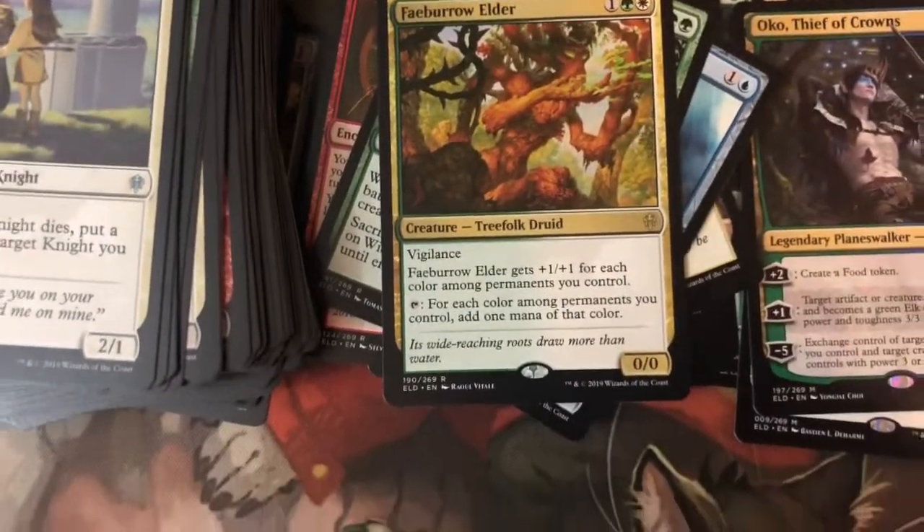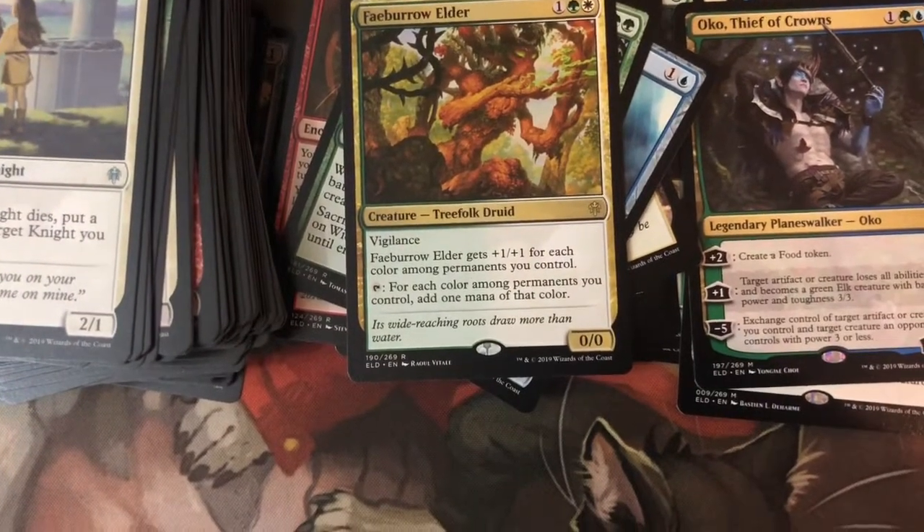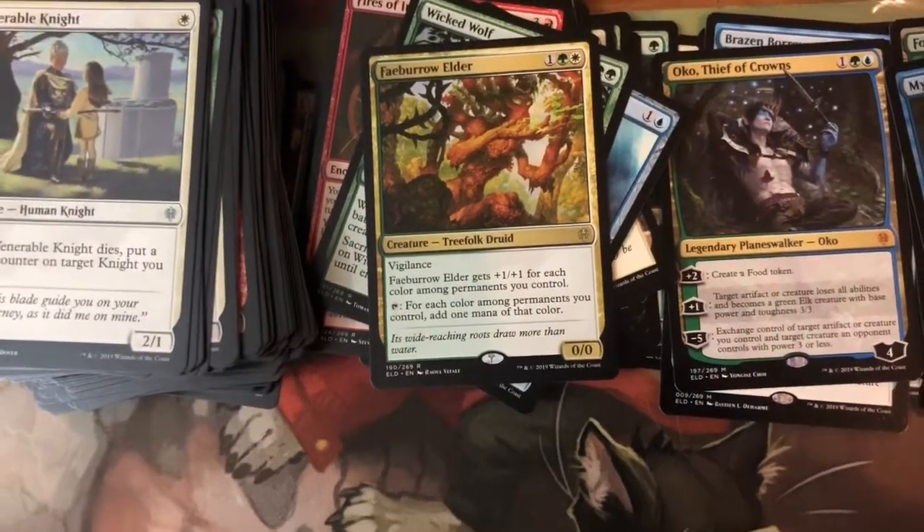Fey Burrow Elder — makes at least two mana, has 2/2 vigilance, can get bigger, cast for two mana. Pretty good.